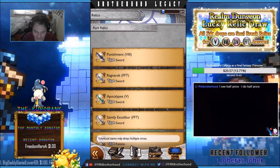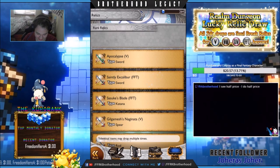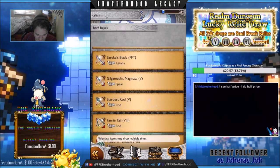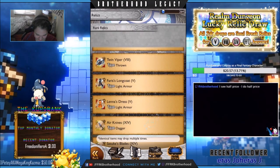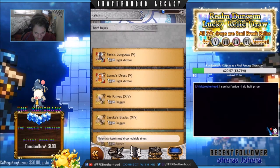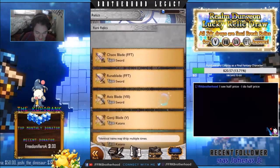I probably have 80 of these relics — probably not 80 but pretty close to that. Anyway, got Punishment, got Ragnarok. I haven't got Apocalypse, got Saintly Excalibur, haven't got Sasuke's Blade, got Gilgamesh's OSB, got this, got this, got this. I got so many good ones already — why am I doing this update lucky draw?